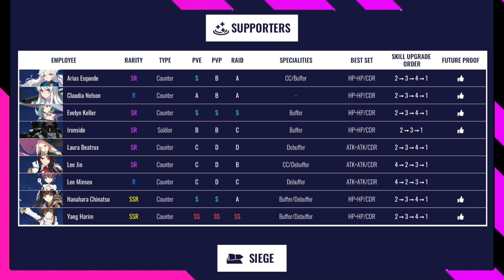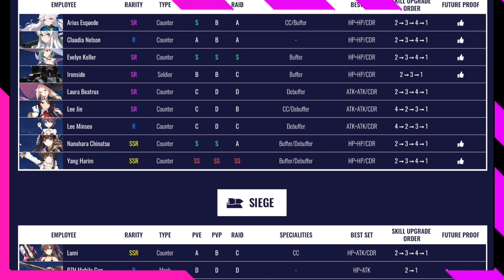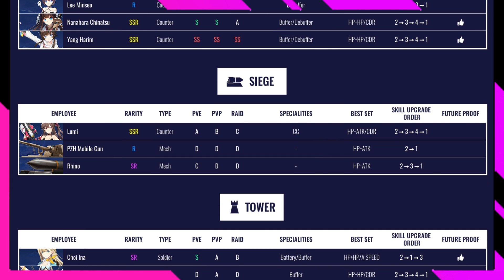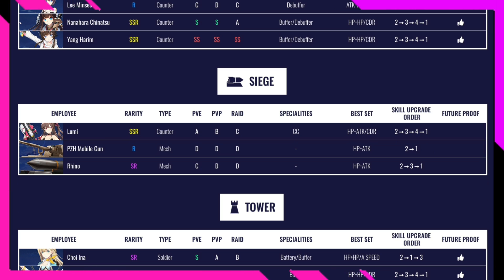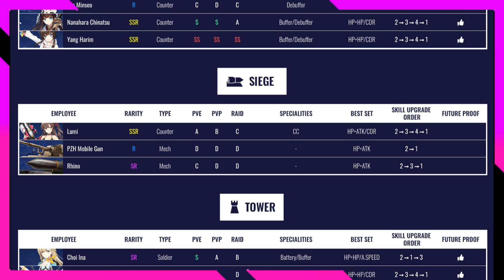Yang Arim is the second character with SS in PvE, SS in PvP, and SS in Raid — an amazing buffer character. Get her skills to level 5 quickly. Skill upgrade order 2, 3, 4, 1. In the Siege category, Lumi is an SSR rated A in PvE, B in PvP, and C in Raid — not future-proof but decent if you have her.